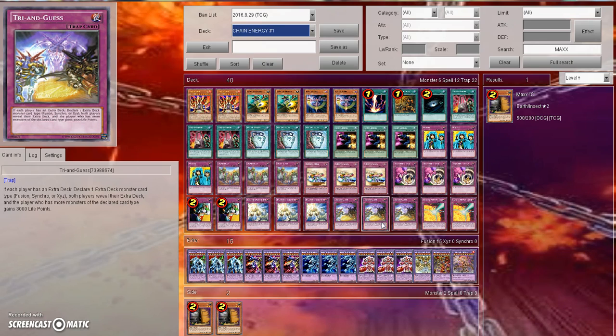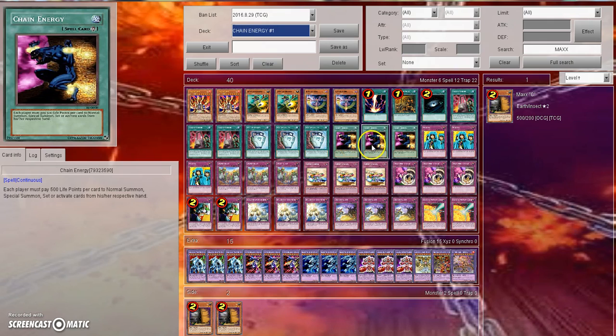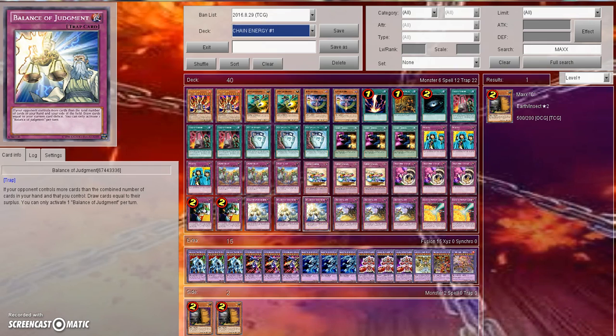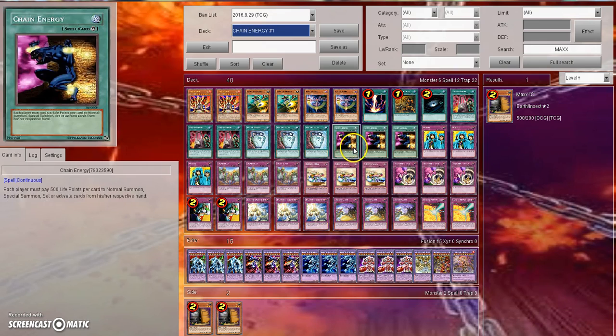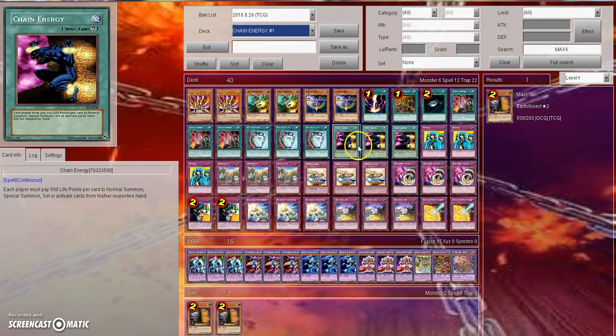Now, see, with Golden Ladybug — it activates in hand, so you're going to take damage. You'll gain 500 from Ladybug, but then you'll take 500 damage because of Chain Energy; it's an activation. Battle Fader is the same way — it activates from hand, that's 500, then when you bring it to the field it's another 500. If you have two Chain Energies up, you're going to take 2,000. So you have to be careful with that. With Card of Demise and Balance of Judgment, you've got to be careful when you activate those. On your opponent's turn, activate your burn cards and stall cards, get those off the field, then use Balance of Judgment to draw. Then next turn, load the field up and activate Card of Demise. Chain Energy can hurt you too — you've got to keep that in mind.